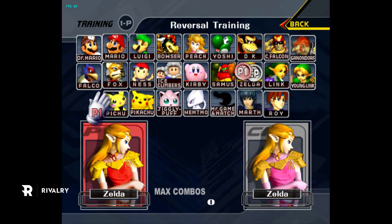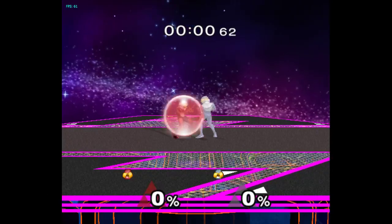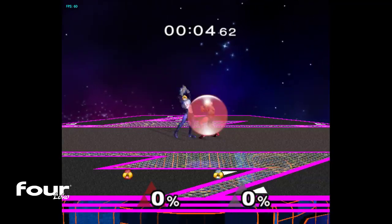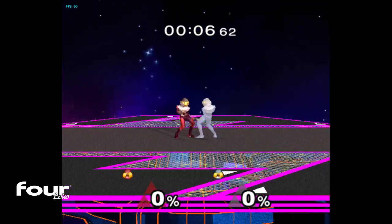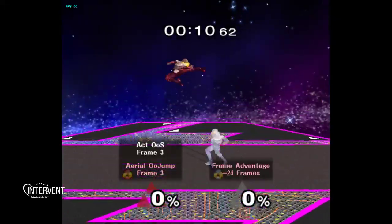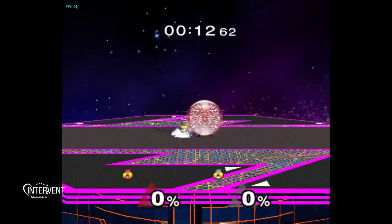Say you're playing as Sheik and you're trying to nair out of shield — it's all about understanding how hard the move hits you before you try to go for an aerial.